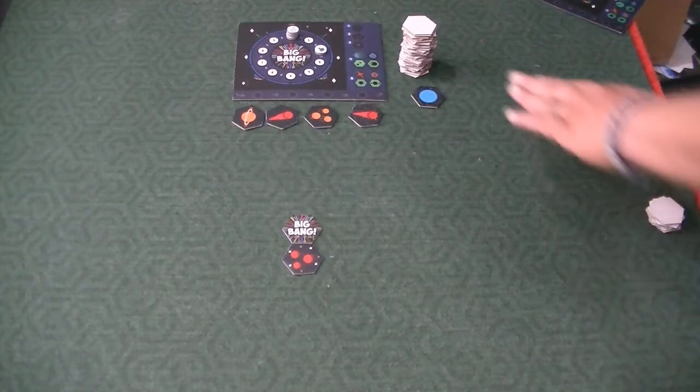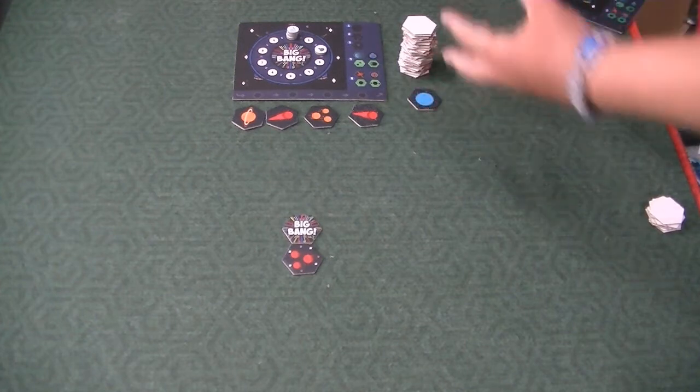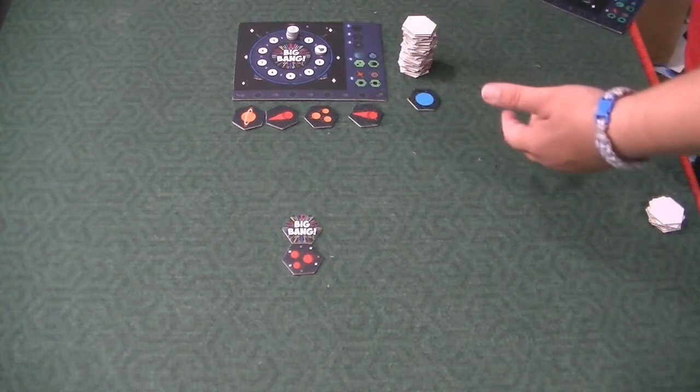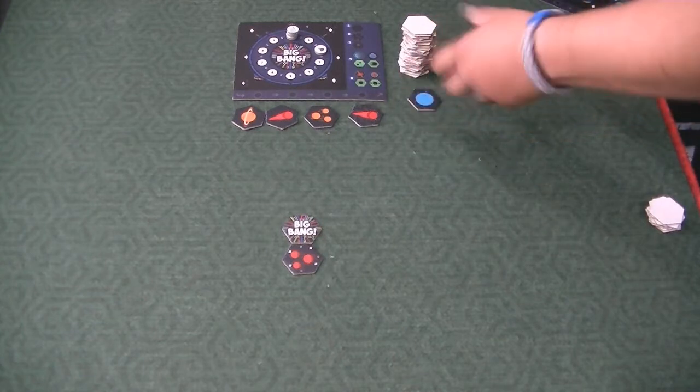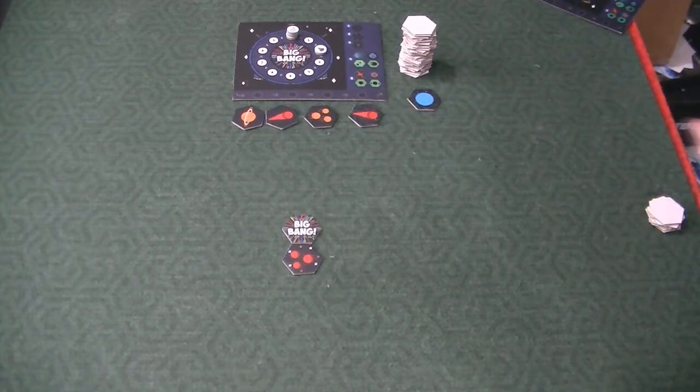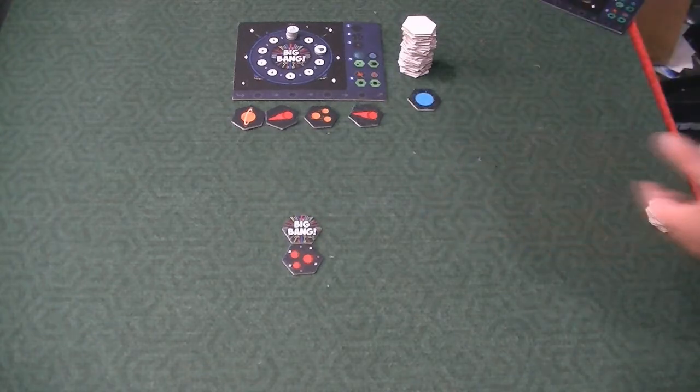These tiles are going to get used eventually. You stack them up face up, and then after they're all done, you don't shuffle them — you just turn the whole pile over and start over. So if people can remember where the tiles were that got left behind, they might have a shot at knowing what tile is going to come up next.